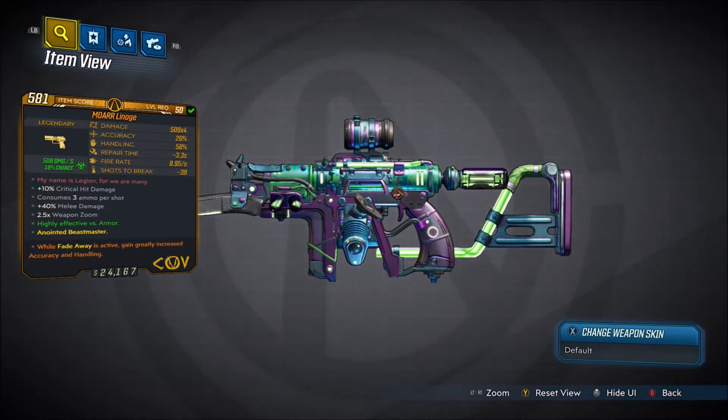Damage is 509 times 4, accuracy is 20%, handling is 58%, reload time is 3.3 seconds, fire rate is 8.95 a second, with 39 shots to break. This one is corrosive, but you can also get one that deals fire damage and radiation damage. Those are the only three elements you can get — you cannot get one that deals no element.